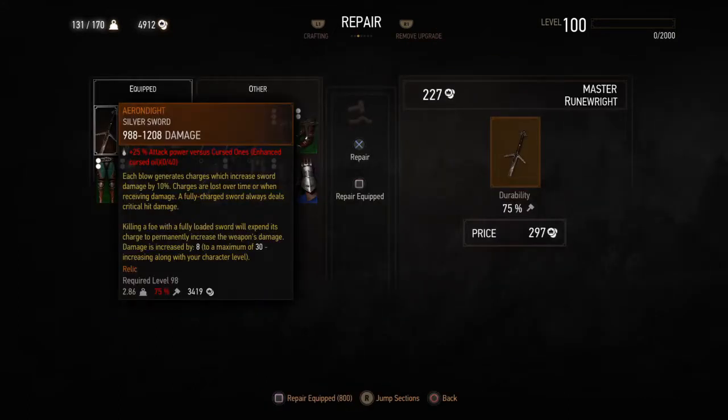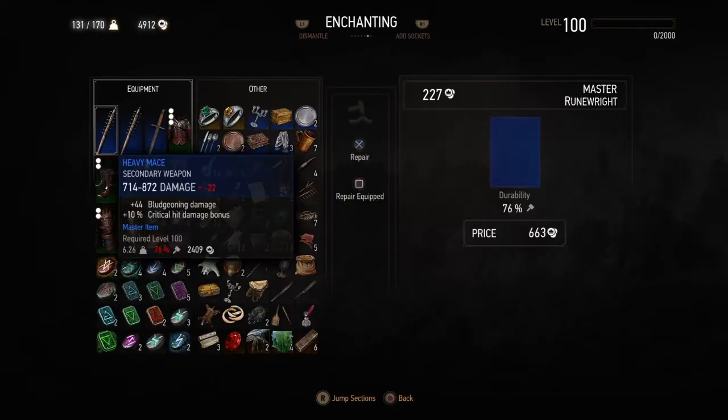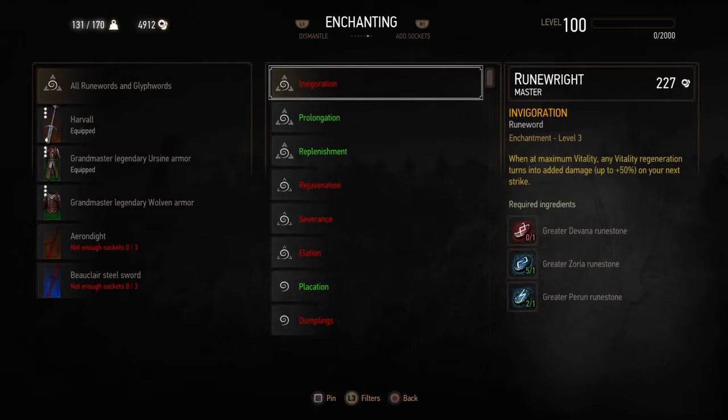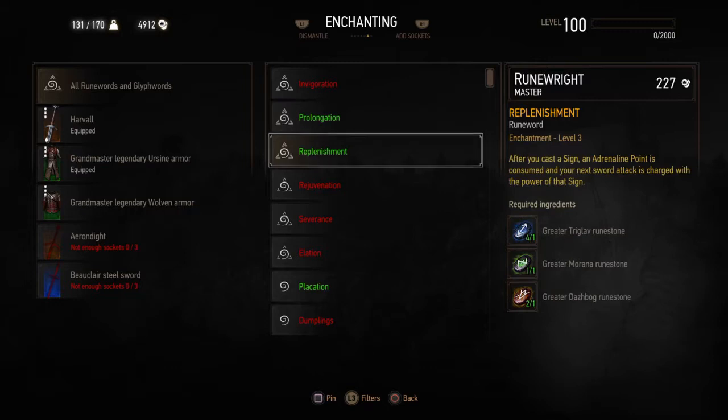Now my level 93 legendary grandmaster woven armor is the Eruptor, and I can put my level 42 away. This is the new boss. Looking at everything else he has — if you go to your swords, different enchantments will open up. He can also put extra slots in your swords — three slots in every sword. So if you have a favorite sword you made, hook him up so you can put three slots in it, put your runes in it, and make that sword a beast.